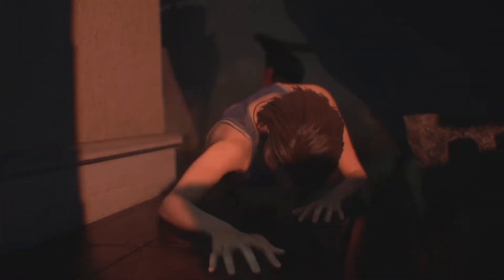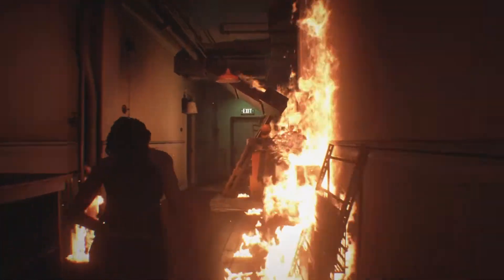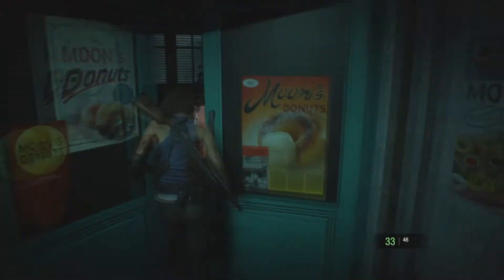One thing Capcom managed to supersede from their previous remake attempt is gameplay. Resident Evil 3, both here and in its 1999 original, is a much more action-focused experience — less focused on the slow build-up of tension and more so on the consistent delivery of thrills and set pieces. The focus on action can definitely be felt through gameplay itself. Run speeds are slightly increased, ammo and resources are much more plentiful on standard difficulties, and the implementation of a quick step mechanic makes avoiding the undead a far less intense affair.